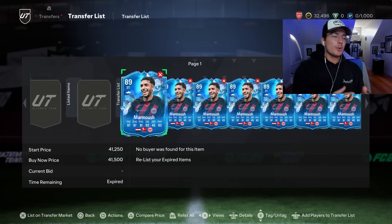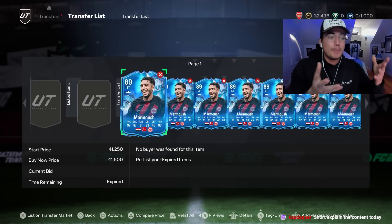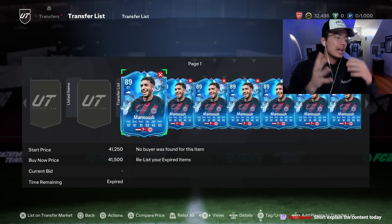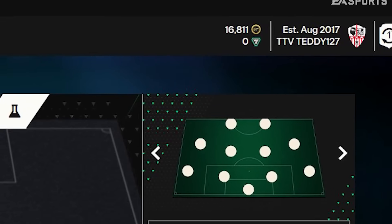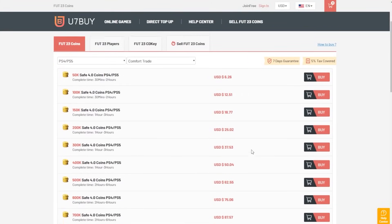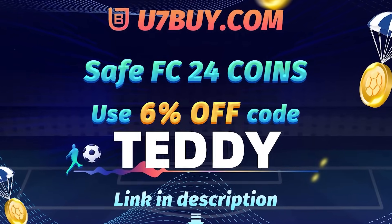Welcome back to the channel. In today's video we're going to be looking at investments — when should we be selling some of our cards like fodder, what could we still be buying like team of the weeks or special cards, and what content to expect in the next couple days. Before we get into that, if you want millions of coins in EAFC like me, go to u7buy.com for cheap, fast, and reliable coins. Use code teddy at checkout to get 6% off. Link in the description.